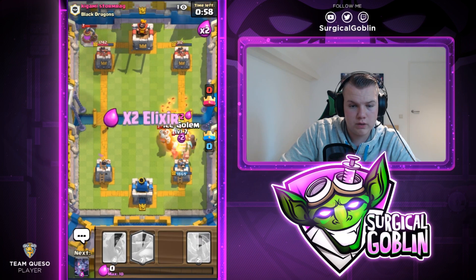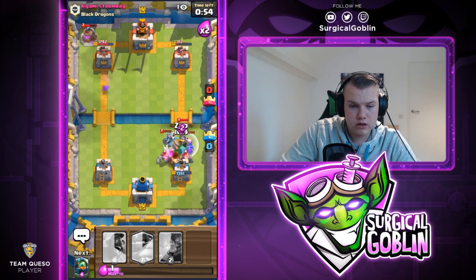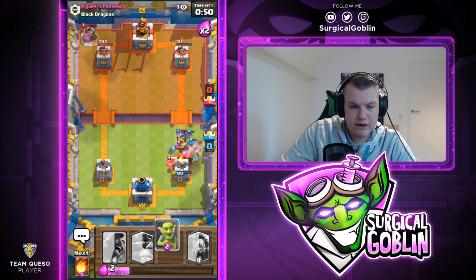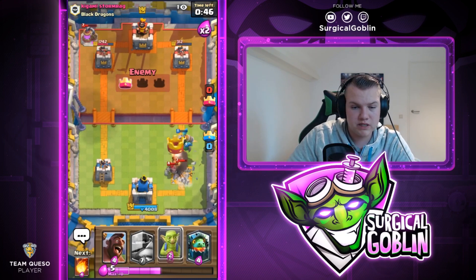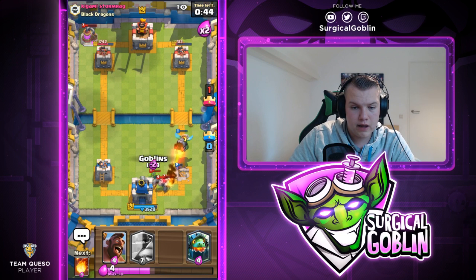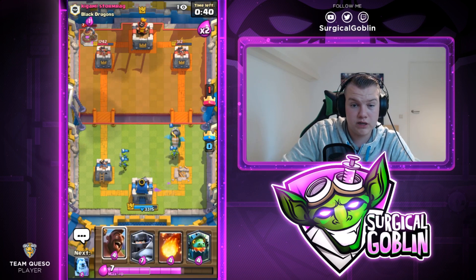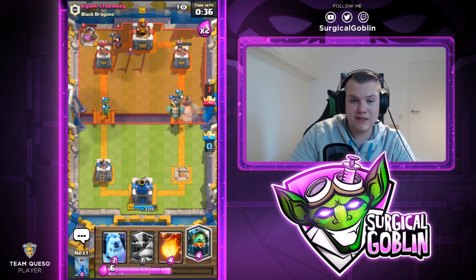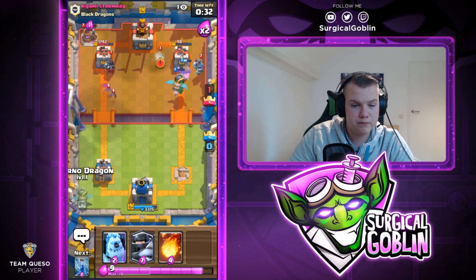He just used his Zap, so I go with Ice Golem and the Inferno Dragon does a good job countering the Golem. But the support units are the problem. He will take the tower down. Still, we defended quite nicely considering he spent so much elixir — no three crown threat. I send in a Hawk Rider. It's really important to bait his Zap; because he didn't have Zap we defended that push well.